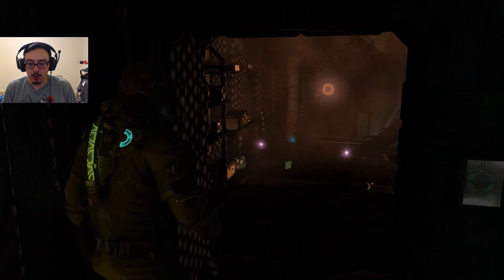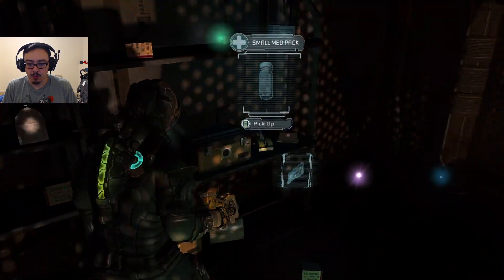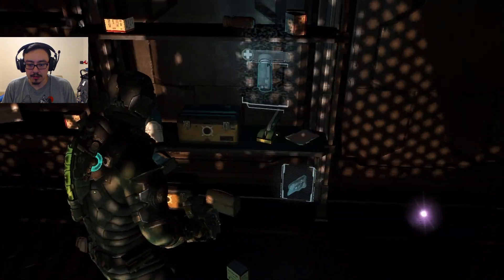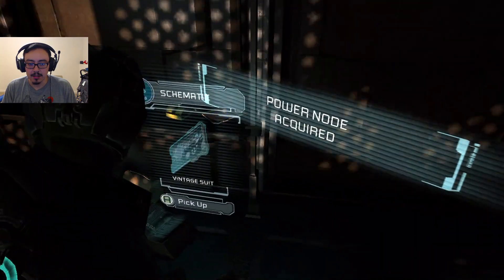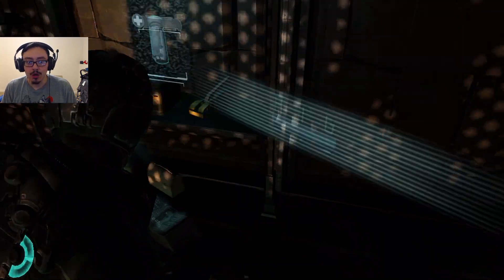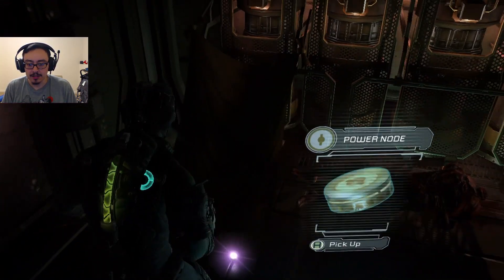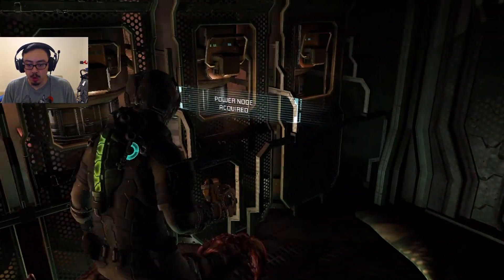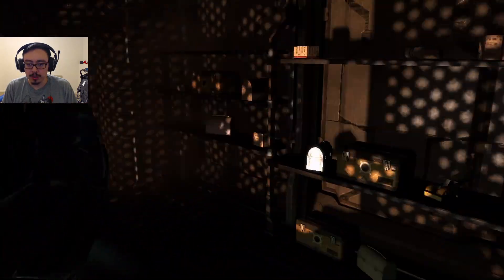Waiting on me. Oh, I see a bunch of things. Wait for that. What is that? Right in the middle — oh, they gave me a power node back. Vintage suit! Vintage suit — that sounds cool as fuck, I'm not even gonna lie. Another power node? Okay, energy beams. I didn't even notice you were here.